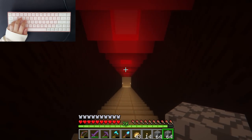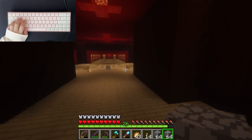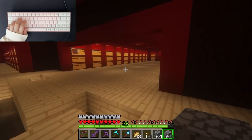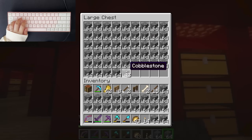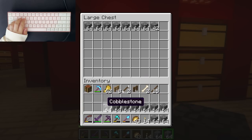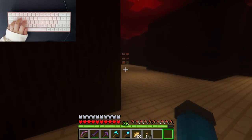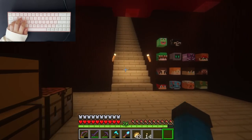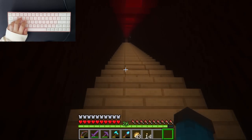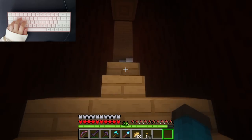I'm thinking the first three chests can be cobblestone since I have a lot. I can always move things around, make it look more organized. I'm sure I have more cobblestone.